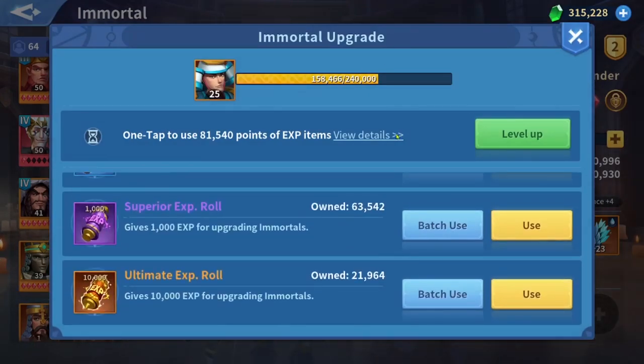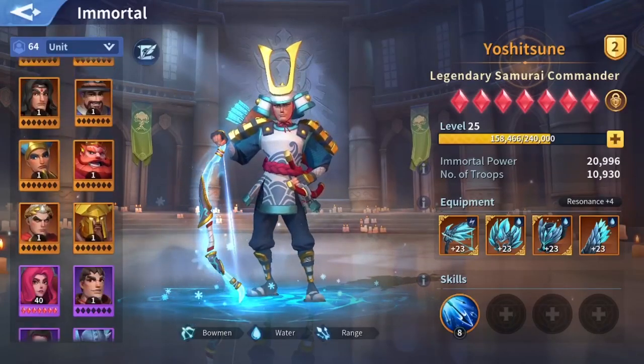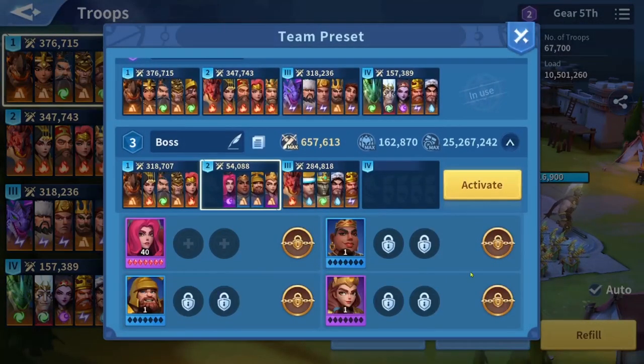If you still don't understand this or don't have any soul crystals left, build the marsh I showed you. The marsh with Marius, Amini, Bodica, and Medib will not cost you anything to max these immortals' stars. Use the fire dragon or earth dragon — choose what's best depending on your dragon's level and skills. I hope you enjoyed this video and learned a lot from it. Please subscribe to my channel and like this video. Thank you for watching.